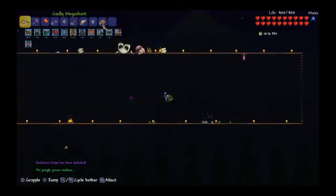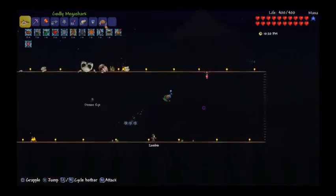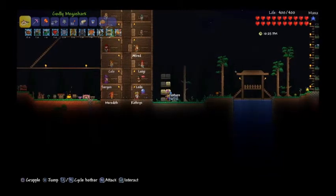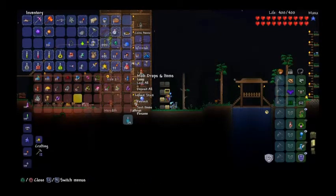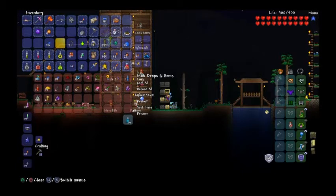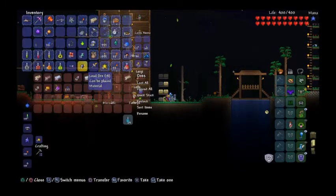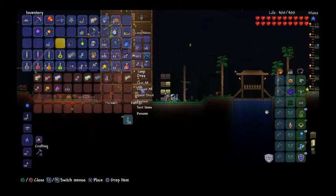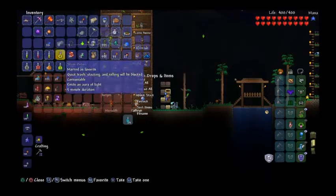Skeleton Prime is defeated. Got 23 Hallowed bars and collected the souls. That fight was easy enough. But wait — the Souls of Might were sold by accident. And the Souls of Sight seem to be missing too. May have left them in another world. Only have 10 Souls of Sight and will need more — looks like both the Twins and Destroyer fights will need to be redone.